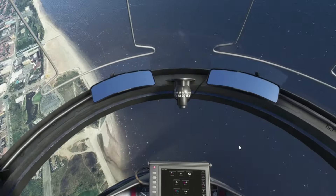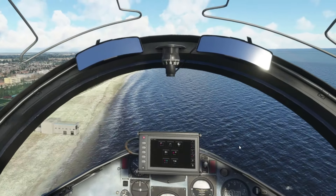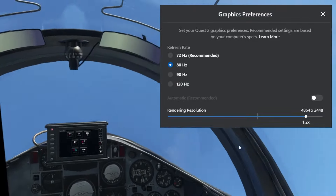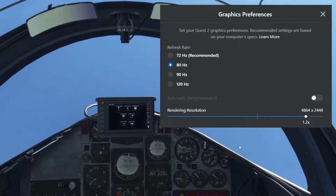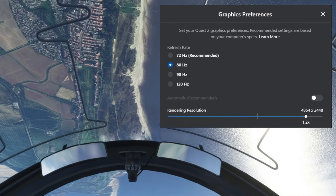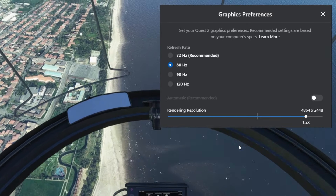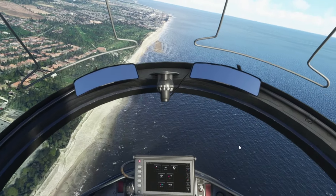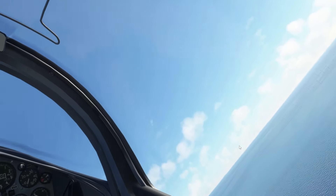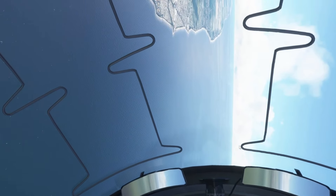Right, let's go to the Oculus — or Meta — settings. These are my graphics preferences; you can find them in the device tab at the bottom under graphics preferences. I don't see the point in running 90Hz with the Quest — you're just losing 10 frames per second. I'd recommend 80Hz; it still feels comfortable enough. If you've got a decent GPU, like a 3080 or 3090, I run my render resolution at 1.2x, which is 4860 by 2448.